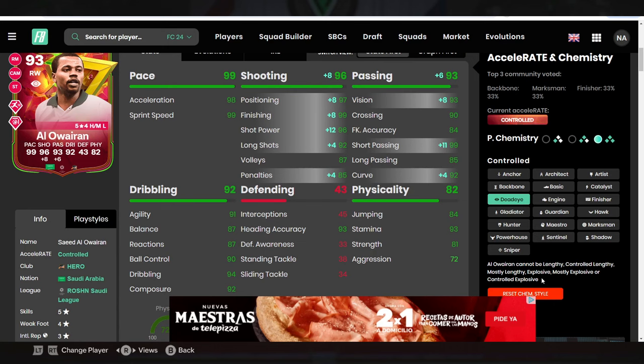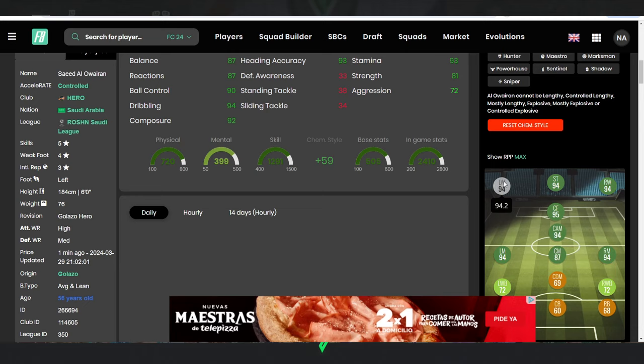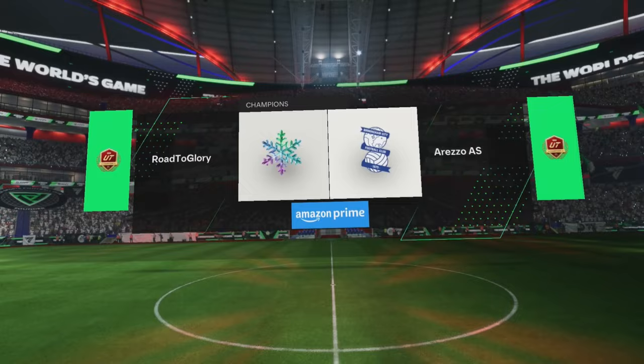The card becomes a 94-rated right wing, left wing, striker, CAM, and 95 center forward. We're going to be playing him on the left-hand side today in our 4-2-3-1 system in Foot Champs weekend league. His main role is basically a secondary striker, with our main striker being Asta Sabio and Tierion Re on the other side. I do use rapid plus a lot, so I'm interested to see how this card feels with that, but having the finesse shot is an extra bonus.